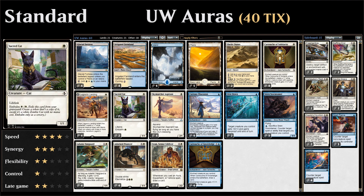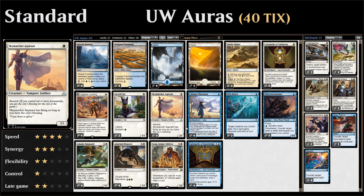We also have two copies of Sacred Cat to continue with the one-drop lifelink theme — a 1/1 with lifelink that can also be embalmed from the graveyard for just a single white mana.